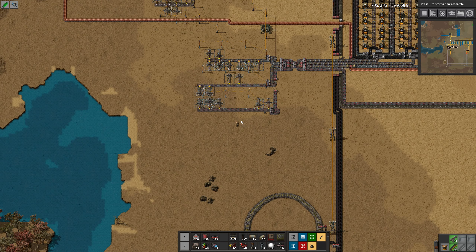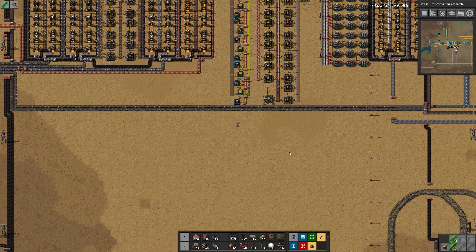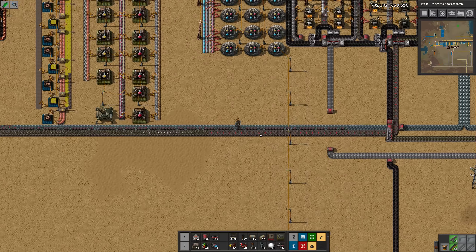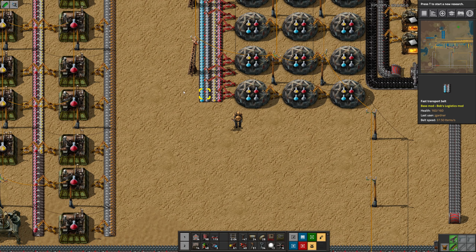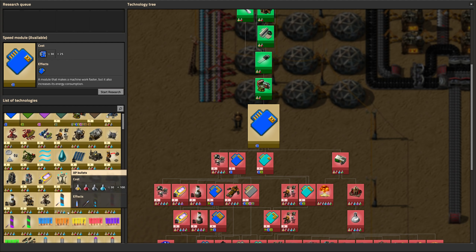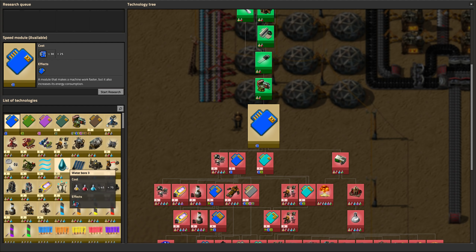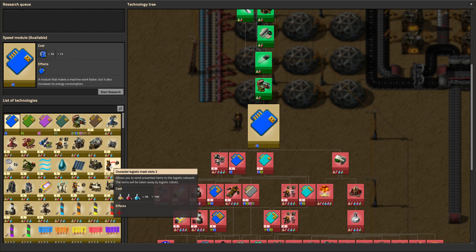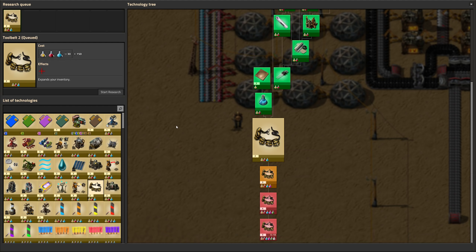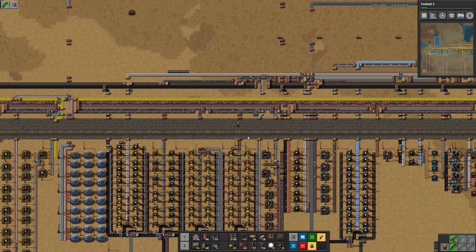We're running short on iron — this is pretty not good. But I think I have an iron station coming in. I'm used to playing Satisfactory where you press Shift to go faster. I have blue and military science, so I can research all that stuff. I can do all the blue science and all the military science — I just can't do purple or yellow yet. Tool belt two is finished. There's nothing really that I want to research right now. I want to start doing modules because they're ridiculously fun.